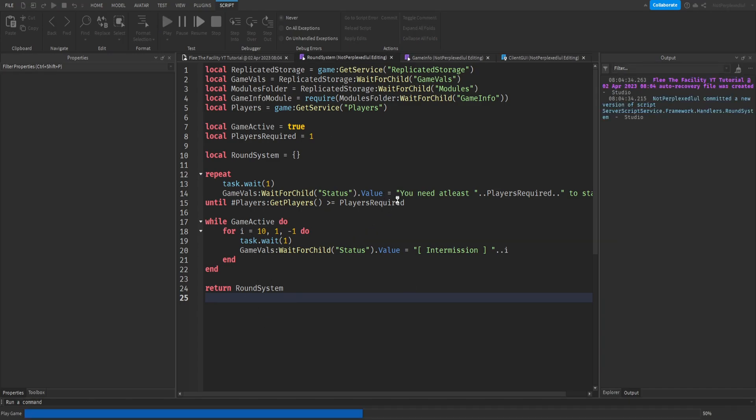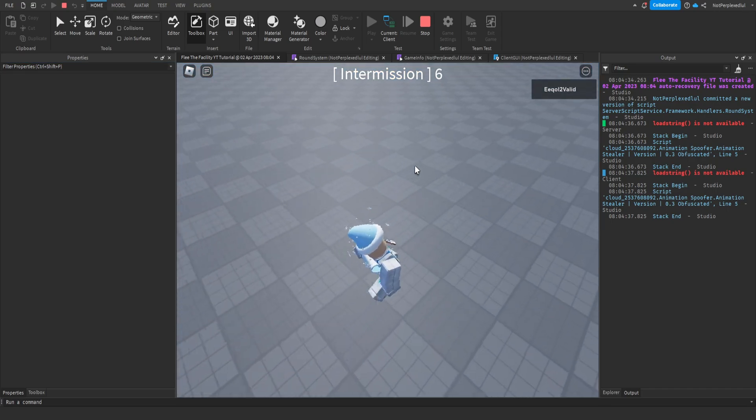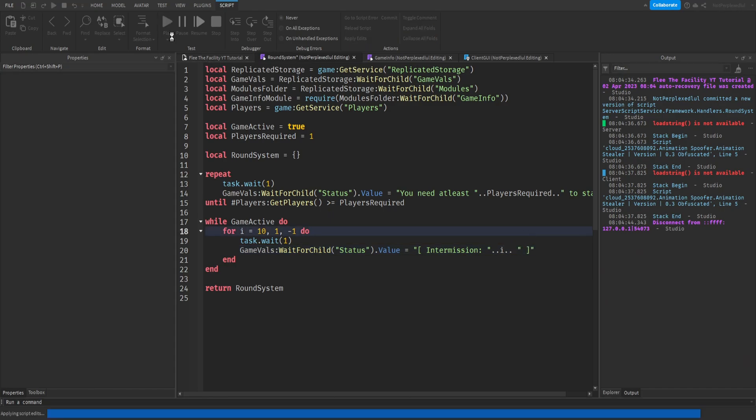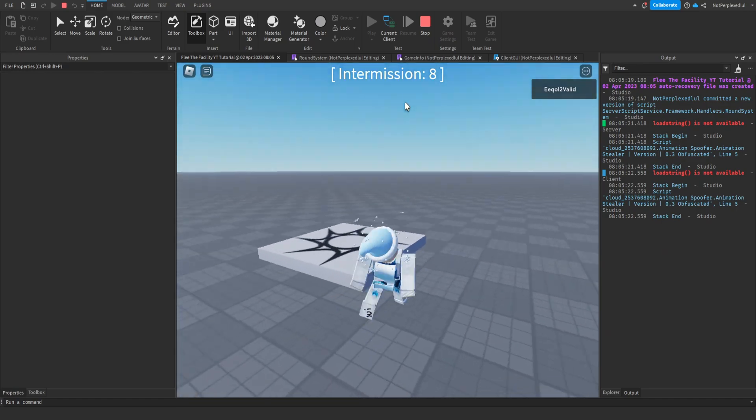So now if you run the game it should count down: 10, 9, 8, 7, 6... Let me fix the display. I'll set the status string to 'Intermission: ' .. i. Let me adjust the formatting. Yeah, that looks better.